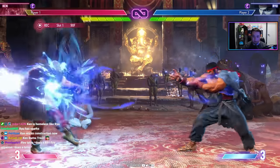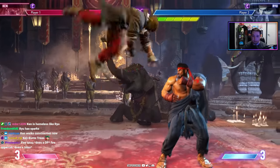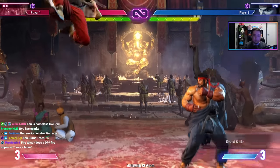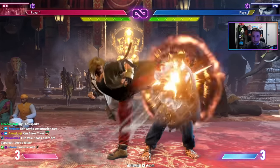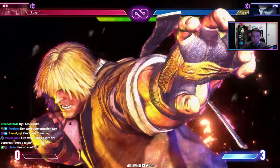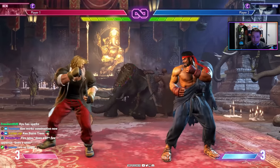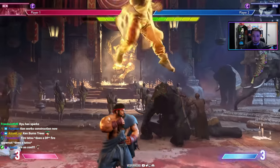Performing a special move from the run amplifies it — so you get a running uppercut that goes through fireballs, or a running tatsu that carries across the screen and can be juggled into. Ken also has crazy Jinrai kicks where after the initial hit you can go low or overhead, and OD version leads into a level three mix-up. His dragon lash kick heavy version is plus one on block, allowing continued pressure.